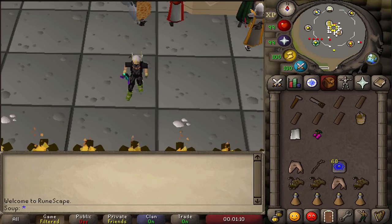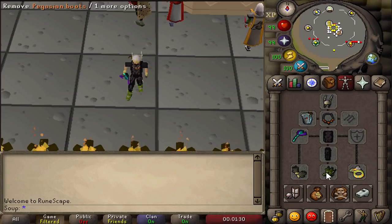For this quest you're going to need a hammer, a saw, five mahogany planks, a bucket, a bolt of cloth, and cadaver berries. You'll also need a pickaxe and a rope, but both are obtainable during the quest. You can bring weight-reducing clothing like Graceful, or bring stamina potions instead if you plan to wear your gear the entire time.